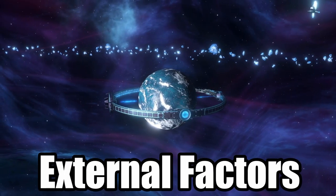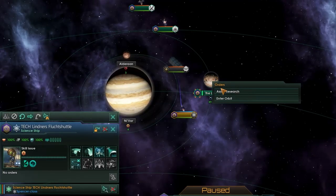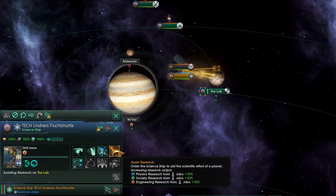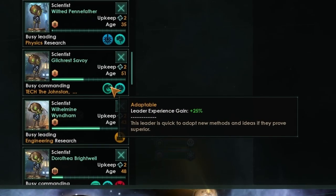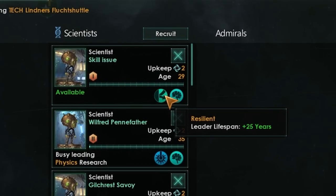Outside of your planets and population, there are a fair few external mechanics that you can use to enhance your empire's resources. Firstly, above any of your science producing planets, you can assist research with a science ship and scientists. This gives a 10% boost to all science production with a level one scientist, and then increases by 2% per scientist level. The best traits for this are adaptable for more experience gain or resilient for more lifespan, to really maximize your scientist's levels.